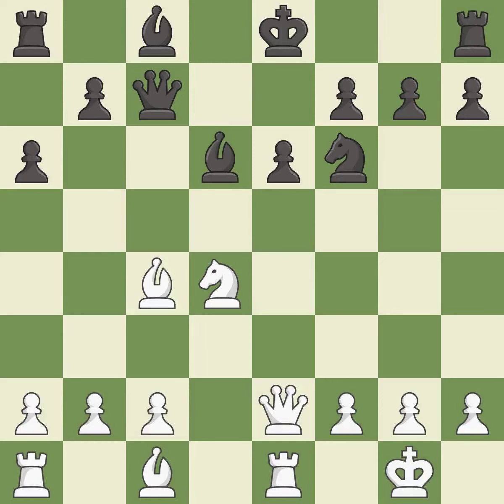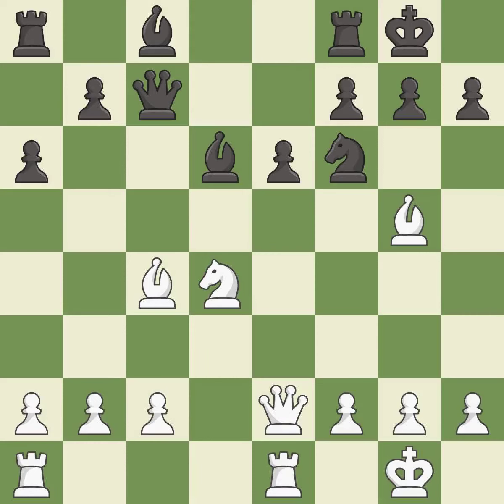This is the last book move. This connects the rooks, which helps them coordinate together in the future. Castling develops a rook while also moving the king to safety. Castling to the same side of the board as the opponent tends to lead to less sharp positions as compared with opposite side castling.